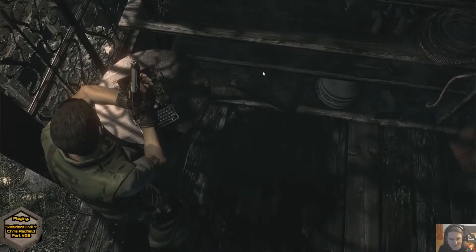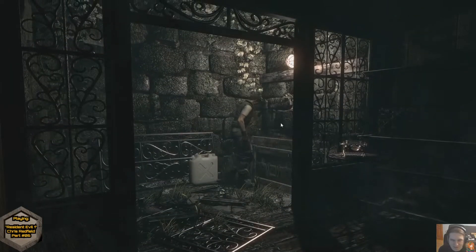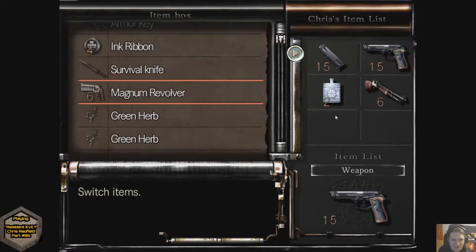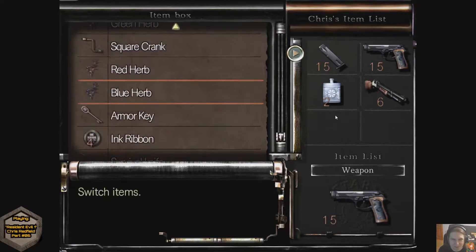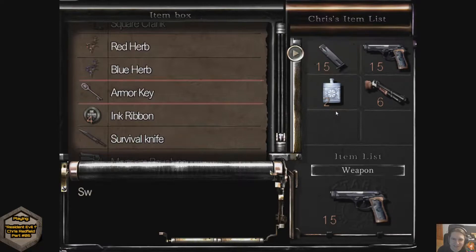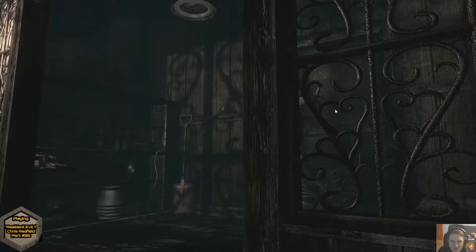All right, let's proceed. I'm over here in the residence. My canteen is full, my ink ribbons are all stored in the chest. I have the magnum, plenty of healing available. I have the admiral key, which was of no further use to me whatsoever. I have a bit of ammo for my pistol and a tiny bit for my shotgun - that's about it.